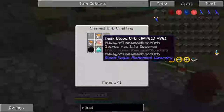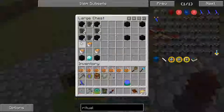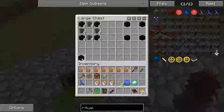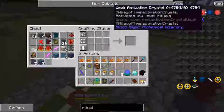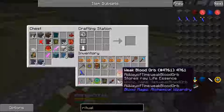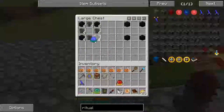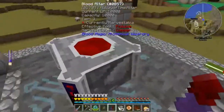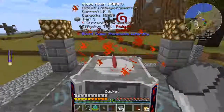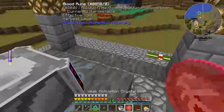The highest level orb we have is the Magician's Orb. We should have all of that in here — yeah, there's the Magician's Orb. Let's grab the glass, lava buckets, diamond, and two pieces of obsidian. Go ahead and craft that — there we go, we've got our lava crystal. I guess we had the orb on this already, so it doesn't matter. We're going to take this and put it in our blood altar and let it do its thing. All right, that didn't take long — we've got our Weak Activation Crystal.